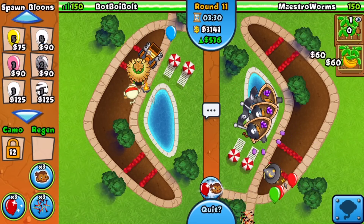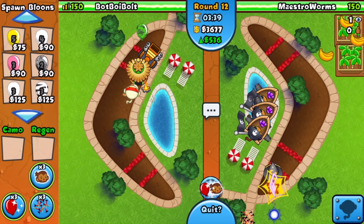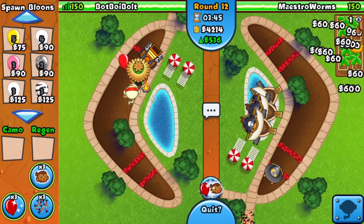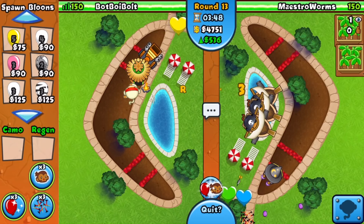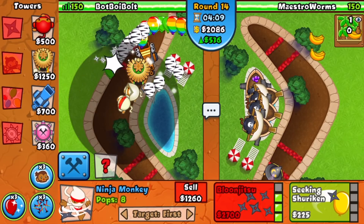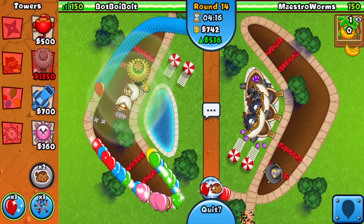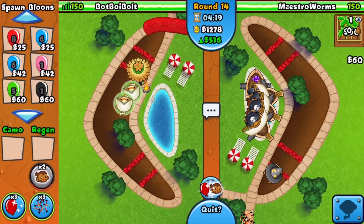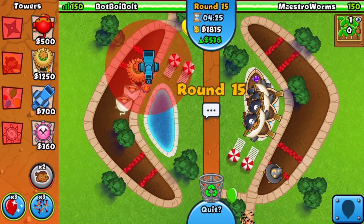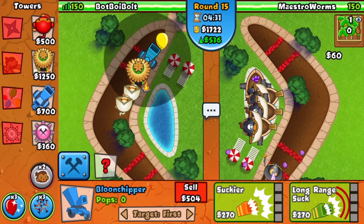Round 10 is here — he currently has no lead detection. I'm going to go for a double shot and also a chipper, setting it to strong. You should always target your chippers to strong — you want them sucking up the strongest balloons. Upgrading to the 2-0 will allow us to pop leads if necessary. He does have the wizard, so boat is a solid strategy but remember, he can only have about five boats max so that tower is pretty much out of the water. He's being aggressive now so I'm probably going to boost and sell that to go for another balloon jitsu.